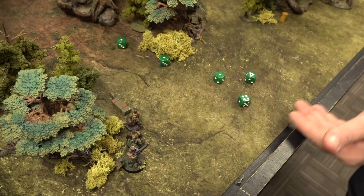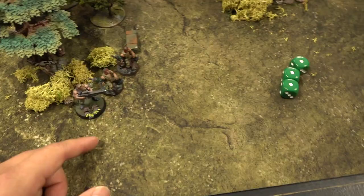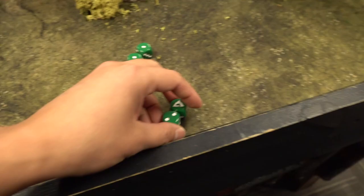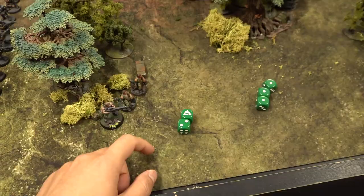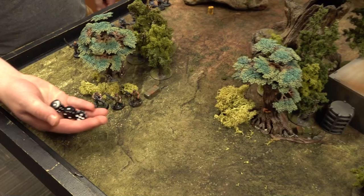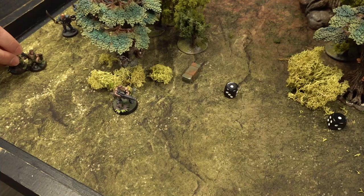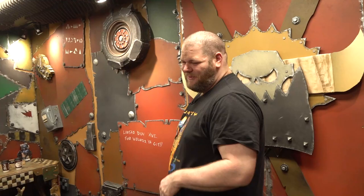One wound through. With the plus one to hit and wound from the element of surprise, he wounds twice — so three total wounds against the enemy. Cullen has to make three saves. One save succeeds but two do not — two enemies are taken out. Arnie just ran up and punched them in the neck, snapping their necks. Two XP for Arnie.